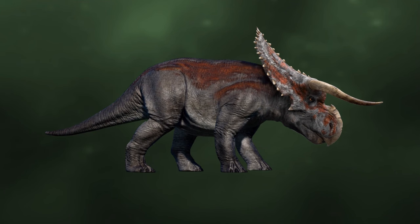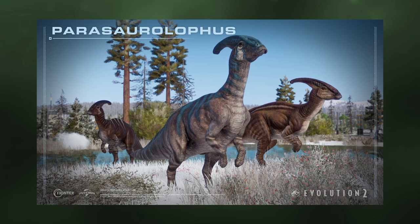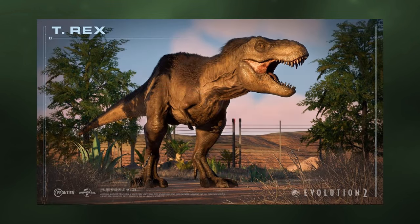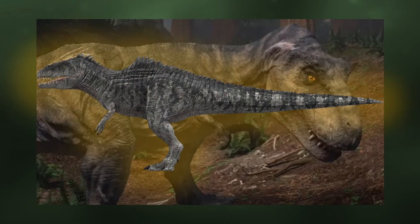A final feature to this update should be the addition of some new variants, including the Nasutoceratops male complete with a 2022 skin, perhaps even adding the 2022 skin for the base Nasutoceratops as well. Three more variants that could be added include the 1993 Triceratops, the 2022 Parasaurolophus, and the Parasaurolophus Lux, as well as potentially the Prologue Tyrannosaurus Rex. Another bonus addition could be Little Eatie's Tyrannosaurus Rex skin from Camp Cretaceous and the Prologue Giganotosaurus skin.